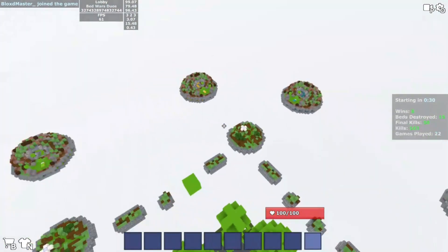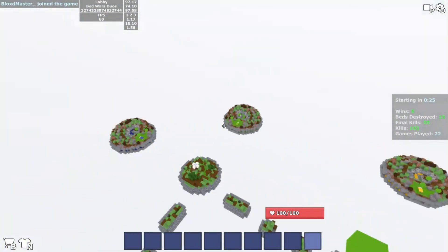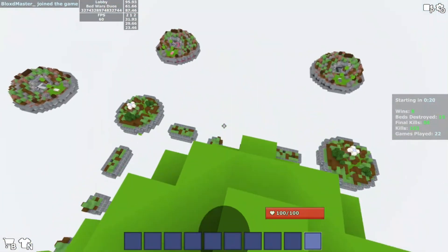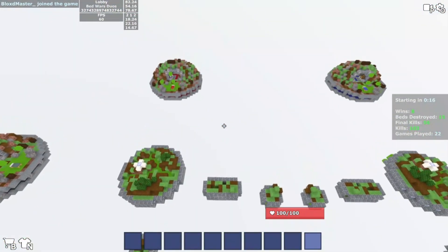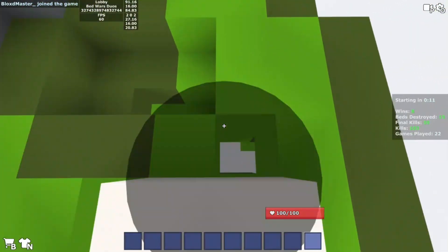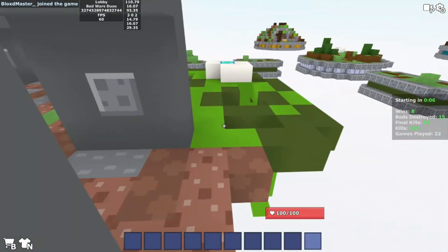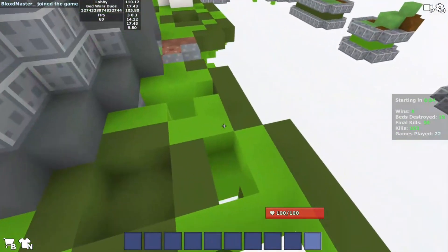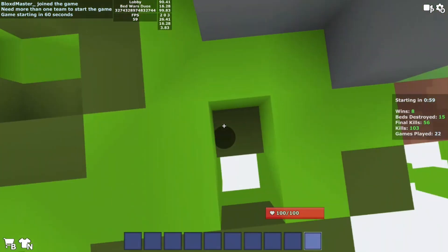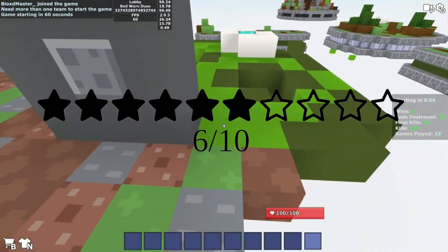There are holes at the perimeter of the hexagon shape perimeter of the map. Overall, if you're trying to get to diamonds, be careful — there are tons and tons of traps here. Overall, I give it a six out of ten.